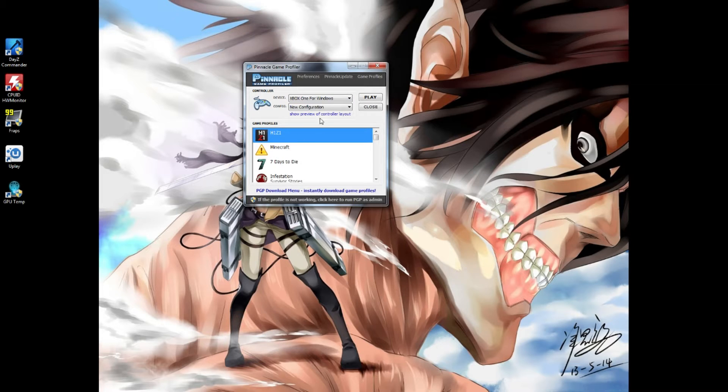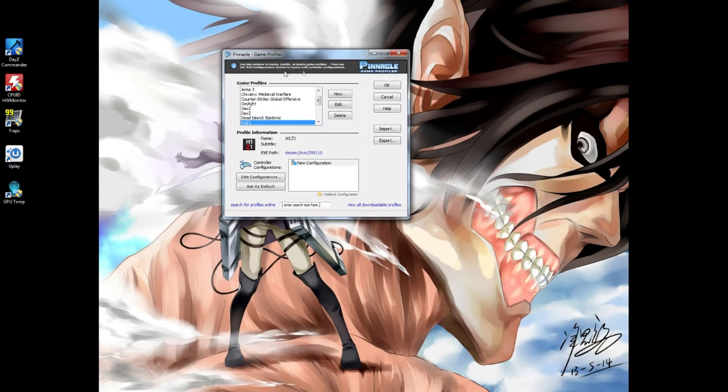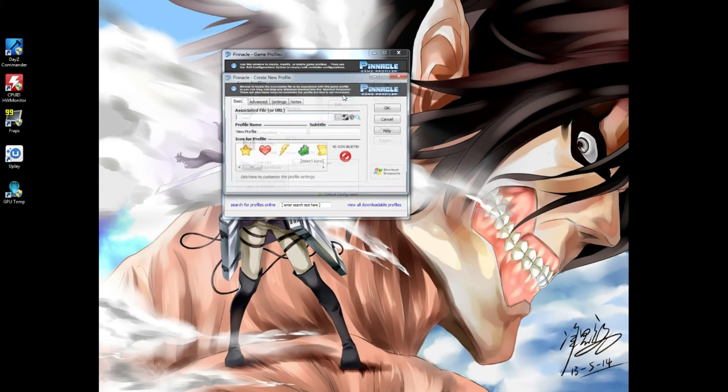Once you have it all set up, here's what you're gonna do. You're gonna go to 'Game Profiles' up here in the top right corner, click that. It's gonna take you to this. Now I have H1Z1 — we all know H1Z1 is not controller compatible, so I had to make a custom config for it. This shows you all the games I already have.